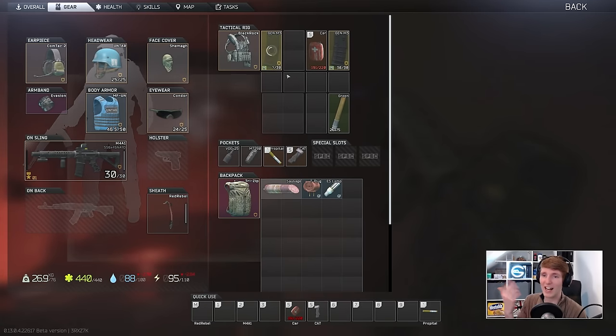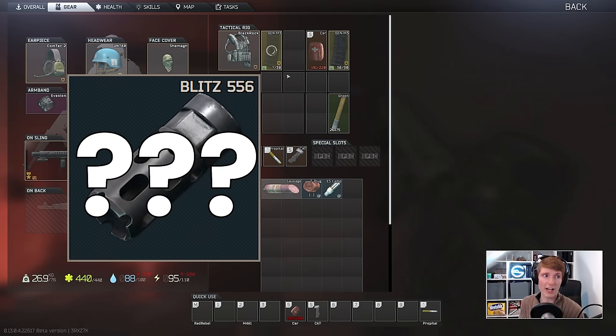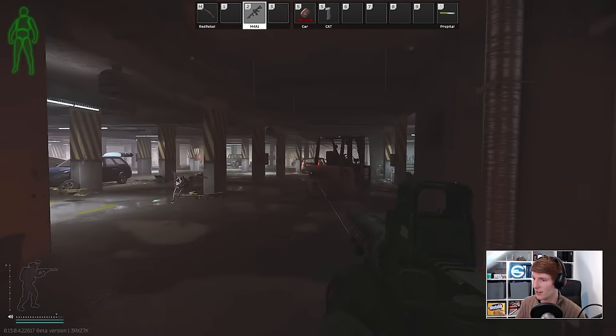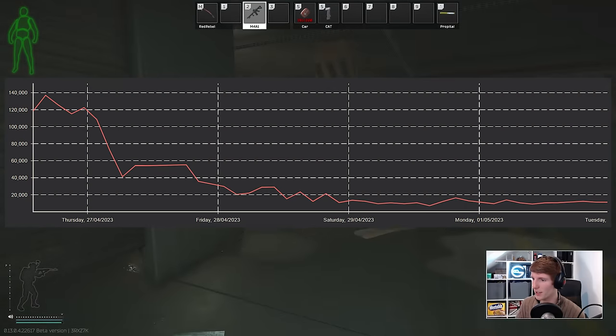In fact, there is already a 5.56 muzzle brake with minus 11% recoil and almost identical stats called the HK Blitz. Do you recognise this one? Me neither, because why would anybody ever use this? Even the most basic muzzle brake and suppressor combination outperforms it now. Naturally, the Alien Tech is now on the flea market for under 10k, because it's a throwaway part that has virtually zero value.